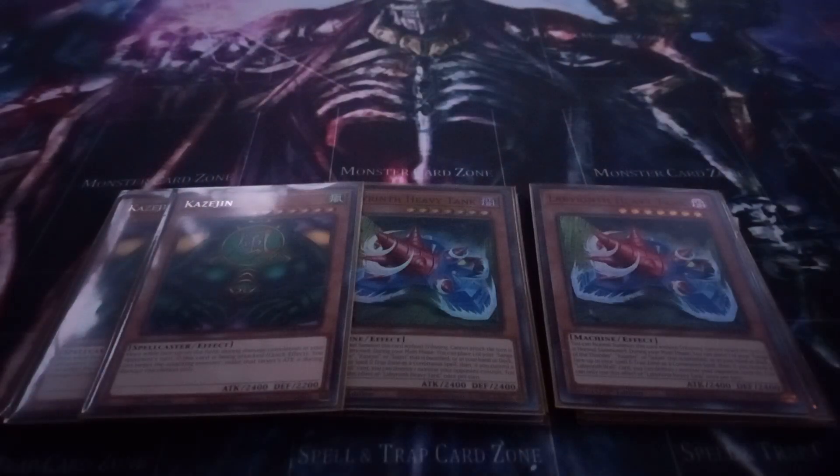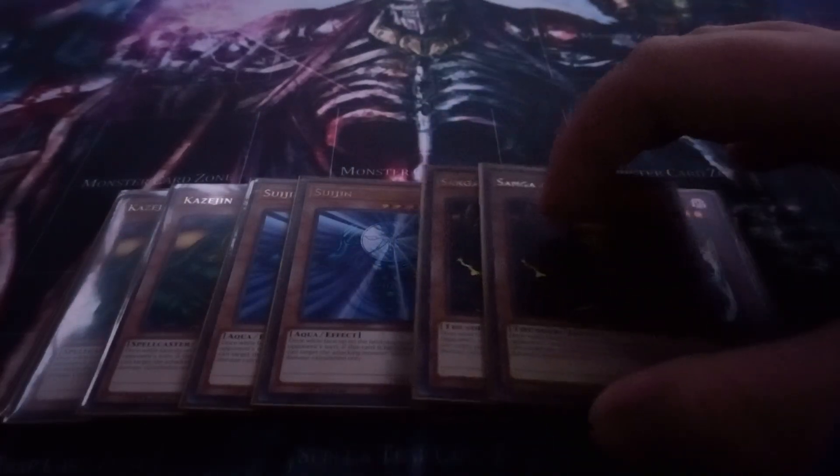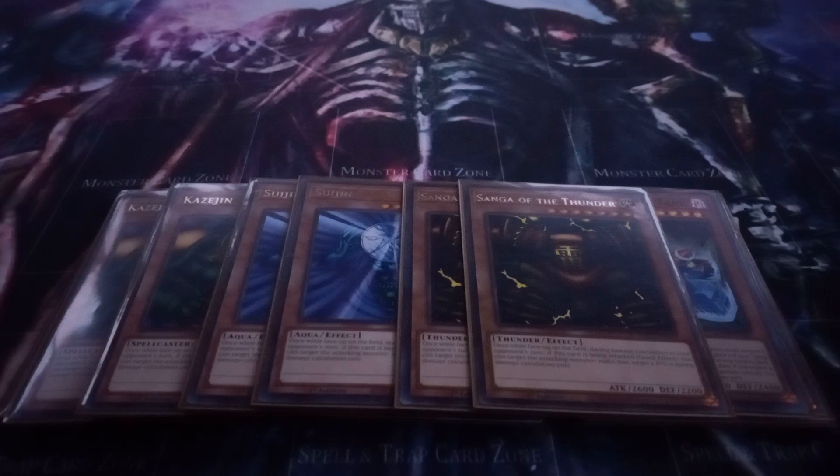I play two copies of Khaji Jhin, two copies of Sui Jhin, and two copies of Song of the Thunder. All three of these are basically the same monster, where they all share the effect that while face-up on the field, if an opponent's monster attacks this card, you can reduce the opposing monster's attack to zero. They're mainly in here just because they're Gate Guardian pieces.